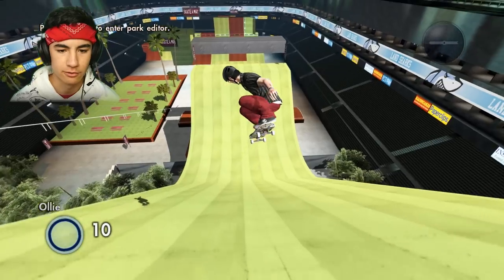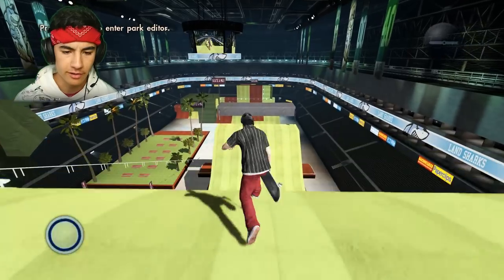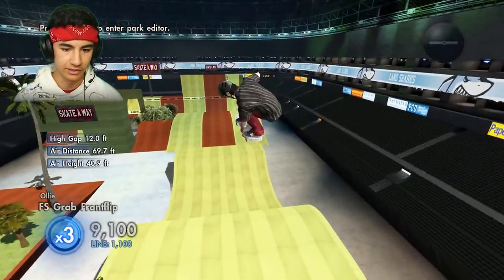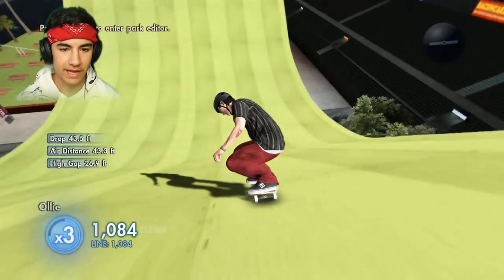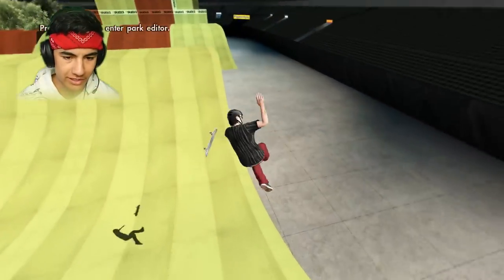Let's start with just a regular triple frontflip just to see if everything is still set up the way I remember it. The hardest part about these triple frontflips is that you have to jump at a very specific spot on that ramp, or else you'll either go too far or too short. So it's really hard to just find that sweet spot, but once you find it, you can pretty much do any triple frontflip or backflip. A little bit too short.